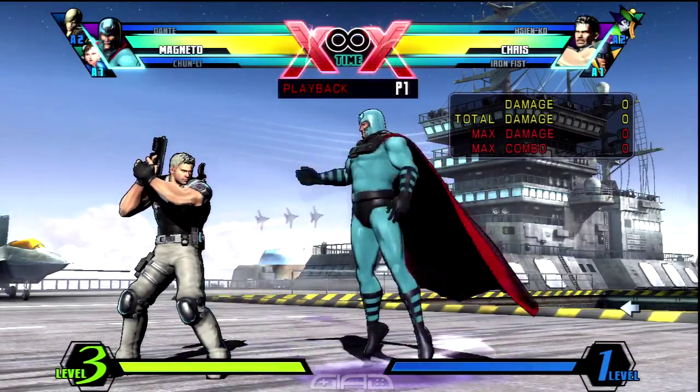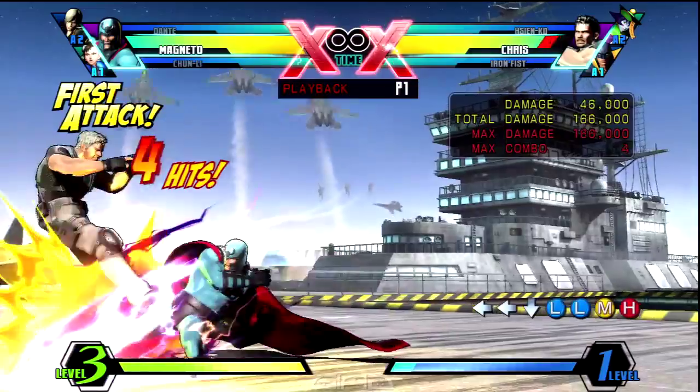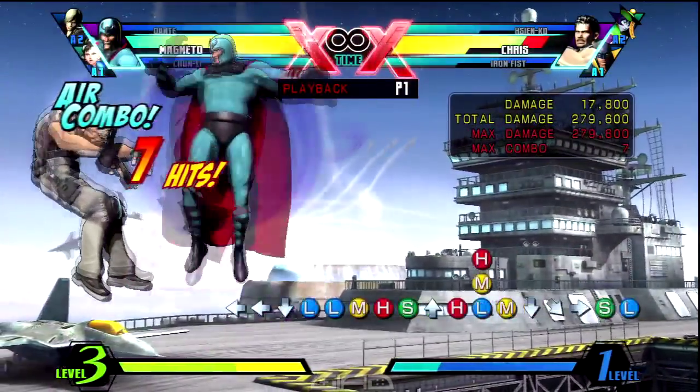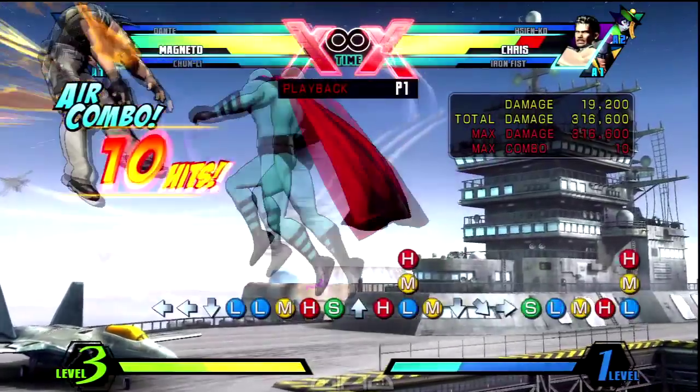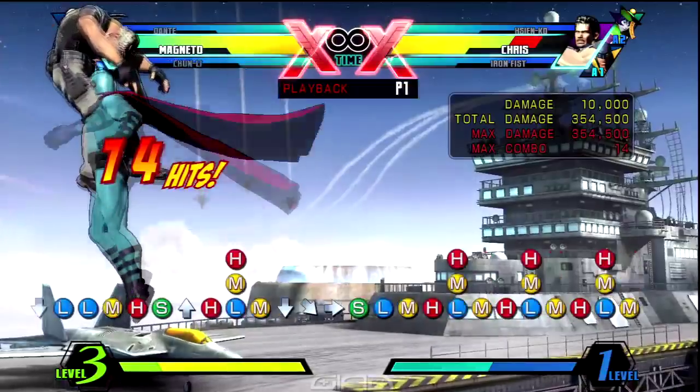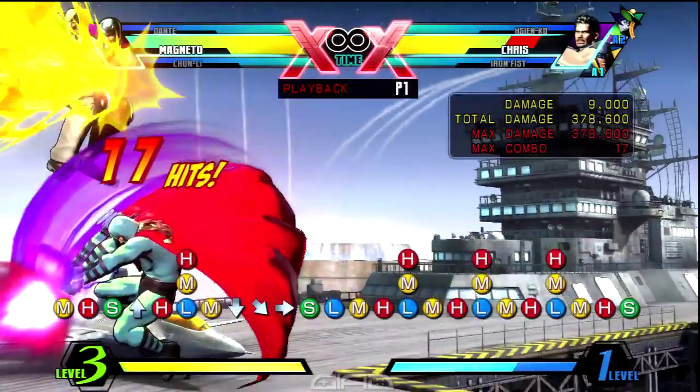Start off with crouching light, light, medium, heavy into standing S for the launcher. Then you want to follow that up with air heavy, and then air dash forward with air medium. Then you want to cancel that into quarter circle back S for flight. Then you're going to input air light, medium, heavy, and then air dash forward with medium heavy.